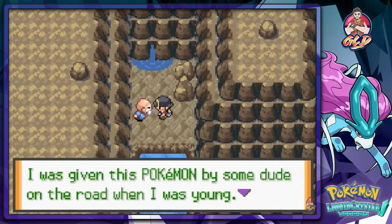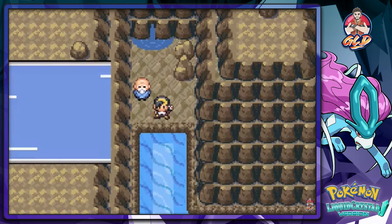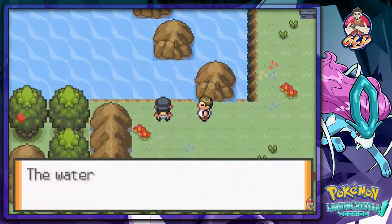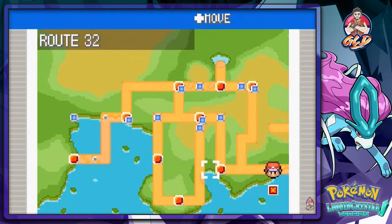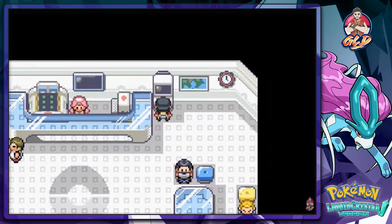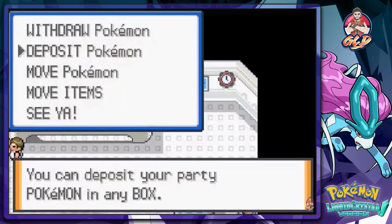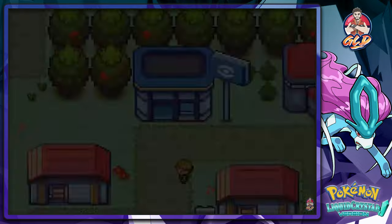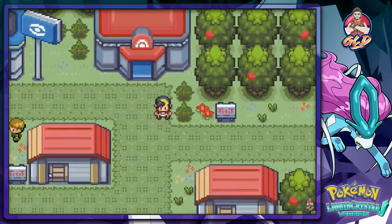Let's talk to this guy. He says: 'I was given this Pokemon by some dude on the road when I was young — I guess you can have it.' Oh wow — what kind of Pokemon would that be? Do you think it's one of the starter Pokemon? A lot of these things are catching my attention — I think we need to free up a spot. Let's go to the nearest town with a PC and put Dragonair into Box 2. First though, we're going to be using up a lot of repels, so let's go back and figure this out.